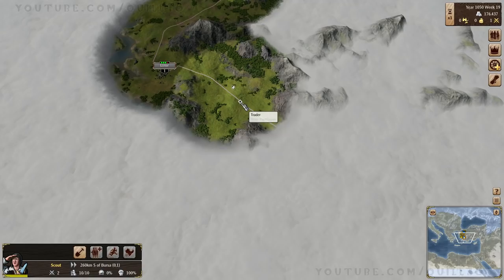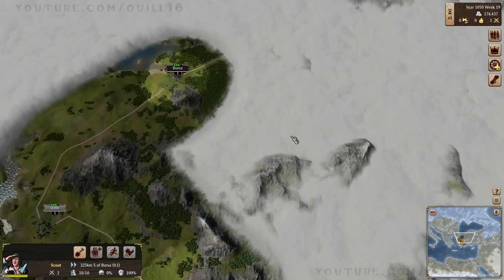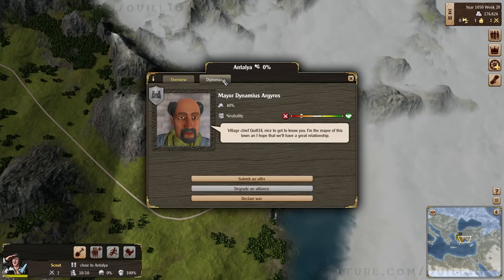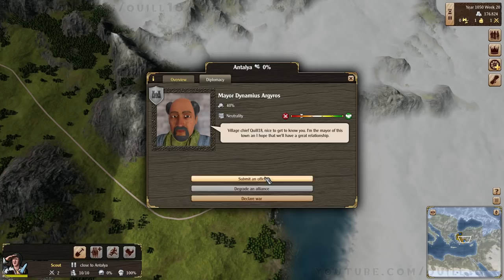There's already a trader over here. Now, they're a neutral town — Izmir is neutral, not owned by me. I own Bursa; Izmir is neutral. And here's another neutral town over here. These are not enemy players — these are people we're sort of going to be competing for.